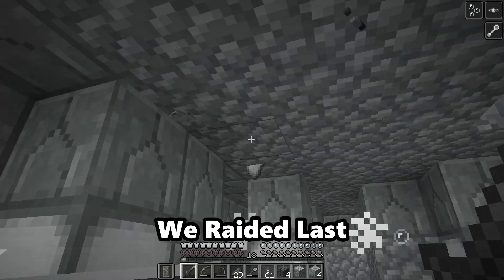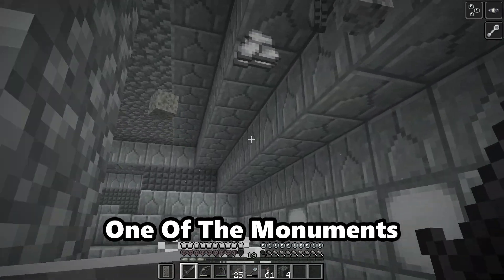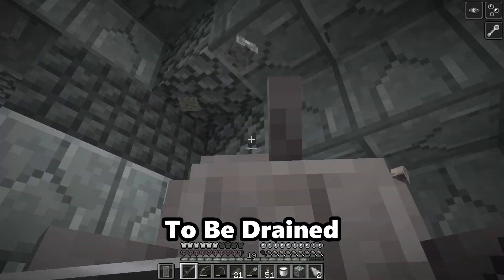The ocean monuments we raided last episode came into use as we turned one of the monuments into our guardian farm, which didn't need to be drained.